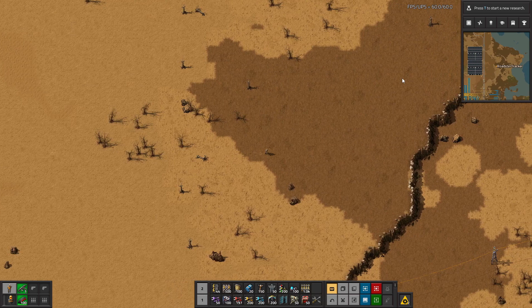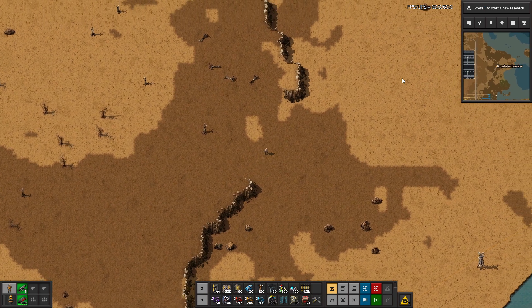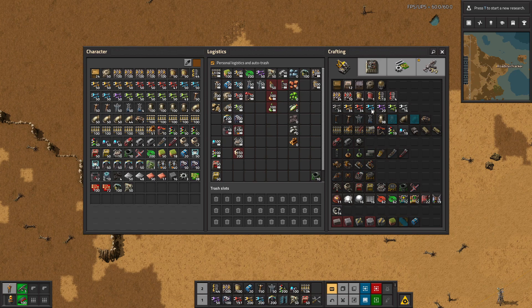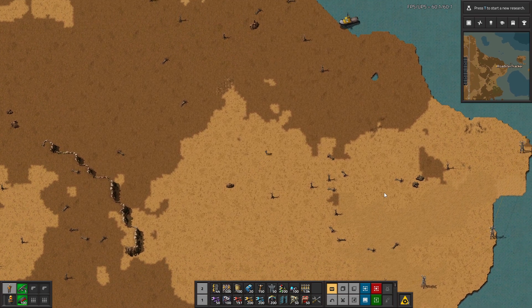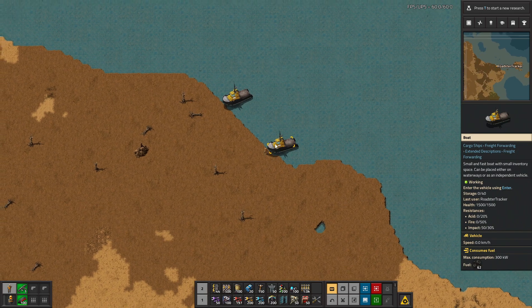Now we're going to go nuclear soon. Nuclear is a little bit complicated, but it's not that bad, and it's so much more efficient in terms of space — both in real life and in this game. I just realized I should request centrifuges. We're going to do that next time we're in, because nuclear is something we will do, but we're not there yet.